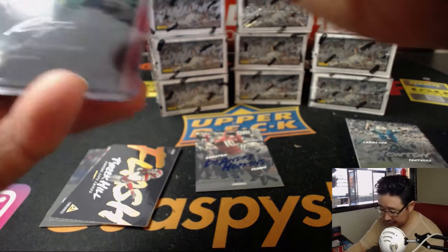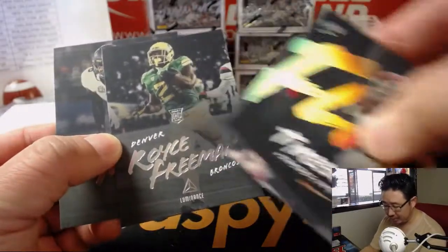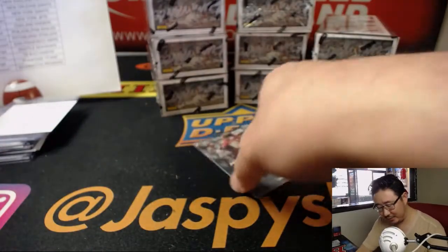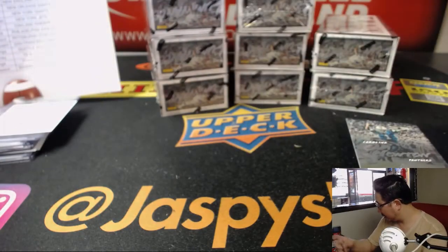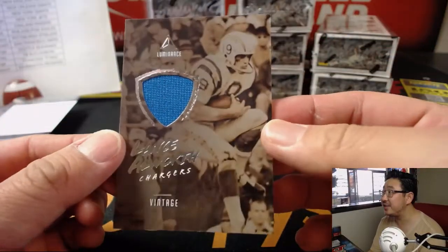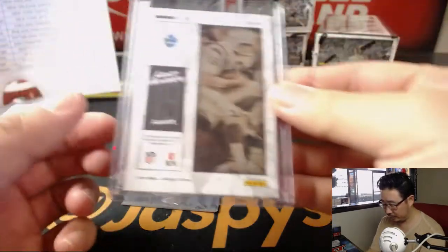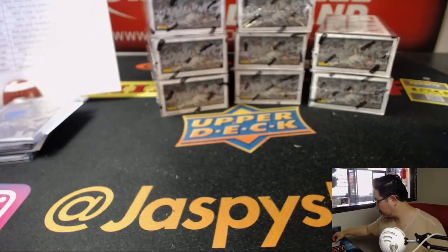It goes to Denver. The base cards have their pro teams on there. The autographs don't yet, which is kind of odd. And we've got for the Chargers a Lance Allworth Vintage. I like the sepia tone right here — vintage relic for Noah and the Bolts.